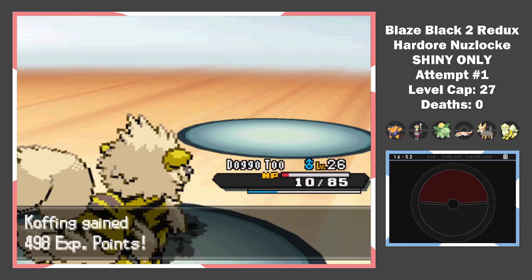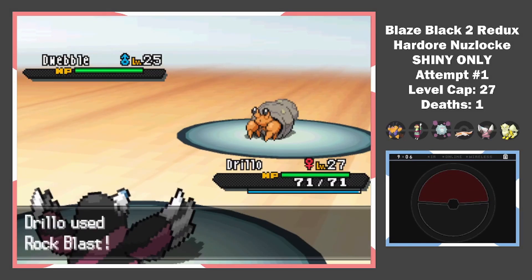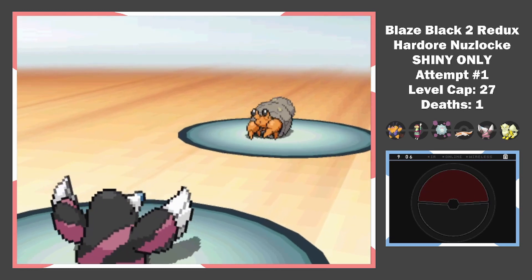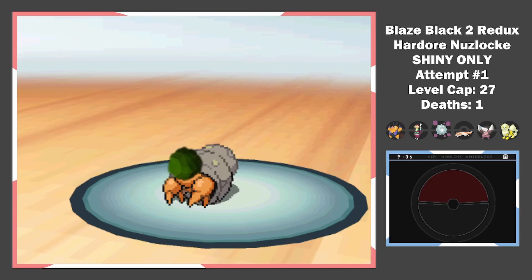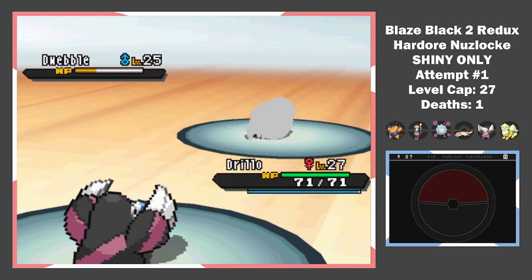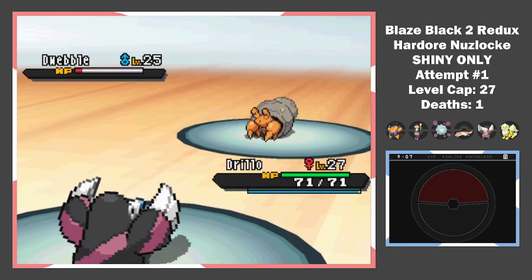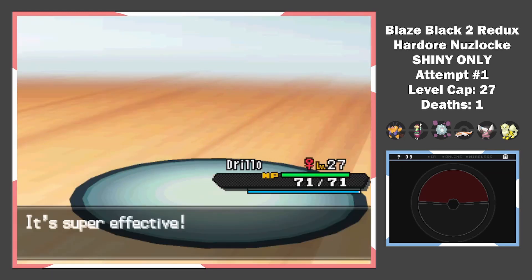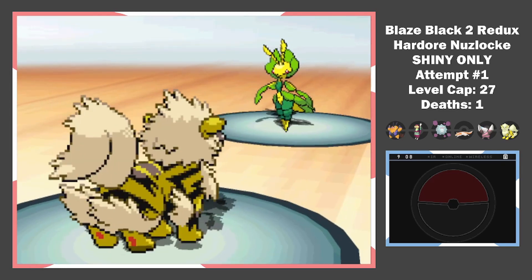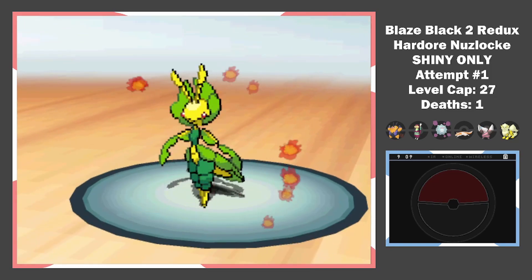Speaking of Burgh, time to face him. After some planning, the only thing I have against a Spike and Rock-setting Dwebble is a Drilbur with Rapid Spin. He dodges a Rock Blast — one turn wasted. We get it next turn but only hit 3 times when we needed 5. He sets a layer of Spikes. I clear the field with Rapid Spin and bring him down to potion range with Mud Shot. I needed that to clear all entry hazards, but after going back and forth, I can't get rid of the hazards. I take him out, but if I Rapid Spin, Leavanny KOs me.